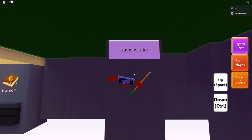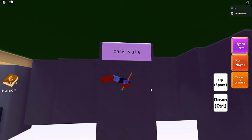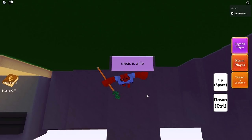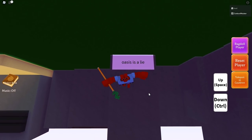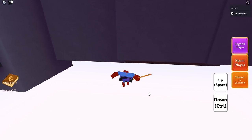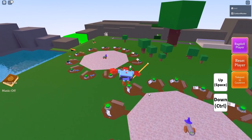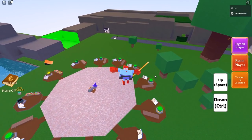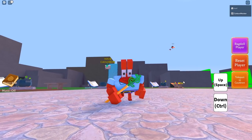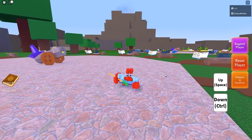Now for the final easter egg, which is actually located underneath the map. If you make your way down here, you'll notice there's a sign very well hidden that says 'Oasis is a lie.' This is extremely interesting because I believe Mr. Rich mentioned something about oasis — one of my Discord staff told me he says he's from oasis. So what could this mean? Is Oz the wizard the bad guy? What is going on in this world, and what will we discover once the witches are introduced?